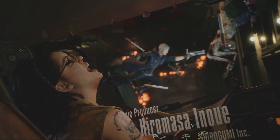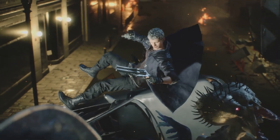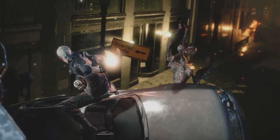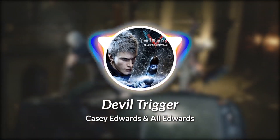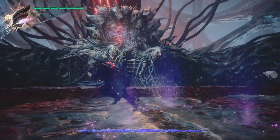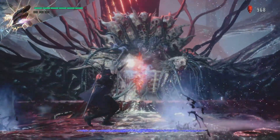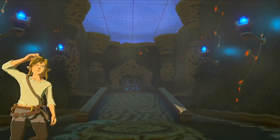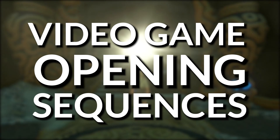There's just so much to love about it — the super smooth slow-mo, Nero flying around and shooting demons, while Ali Edwards is killing it with the lyrics to Devil Trigger in the background. It's just... peak. And don't get me wrong, it still is an amazing game, but that opening sequence has always stood out to me as one of my favorite parts. So, why not waste 8 minutes of my day, and let's talk about video game opening sequences.